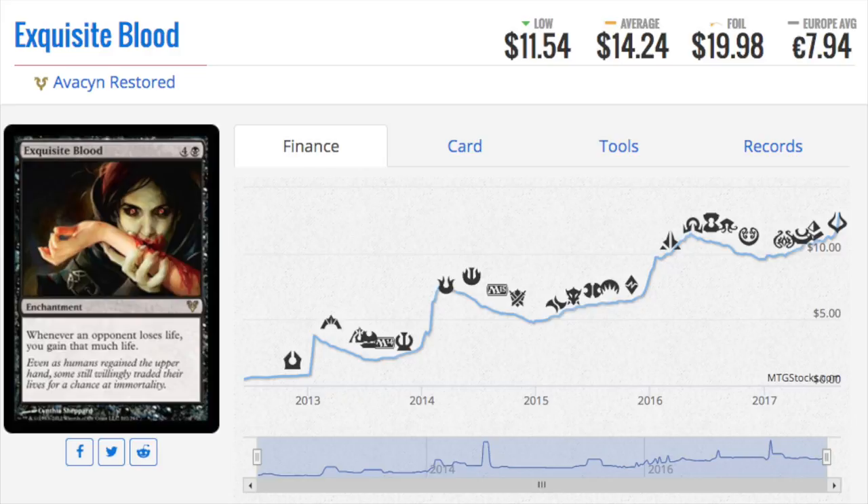Now it got reprinted and went down to about $2 again. But Exquisite Blood was $1, less than $1 for most of its time in Standard. It's super obvious it's good — the more players there are, the better the card gets. What is not so obvious is whether or not it would be reprinted. Should it receive a reprint just like Sanguine Blood did, its price will plummet. But this card has steadily and consistently gone up — spike, then low, spike, then low.